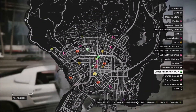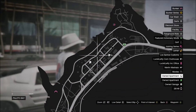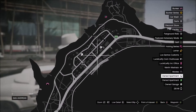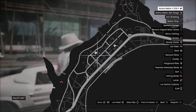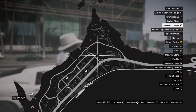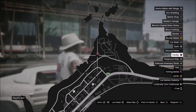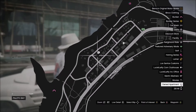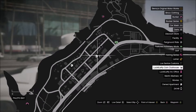With my blue Lester text I can come out to my facility area — this is Palito Bay. I recommend Palito Bay because you've got everything out here: a gun shop, Becker's garage, so you can do everything in one area. I put my facility, bunker, a house, and my motorcycle club all out here so I can store bikes and transfer easily.